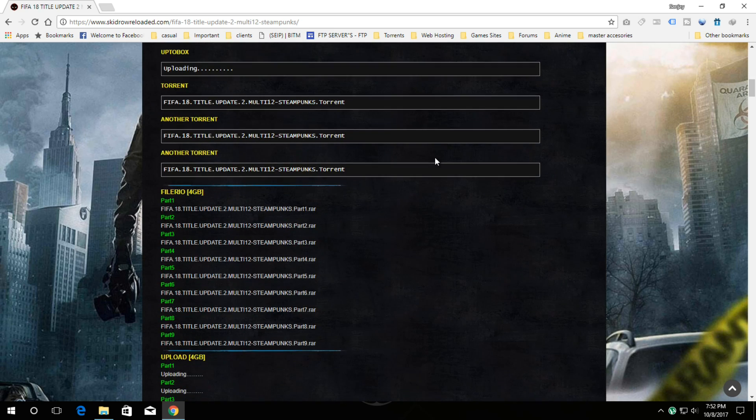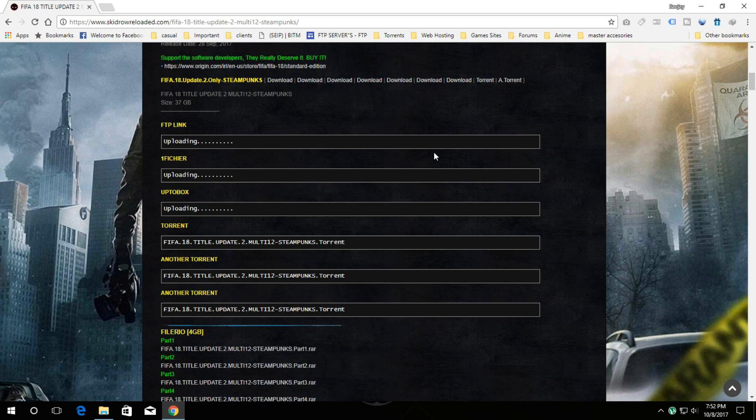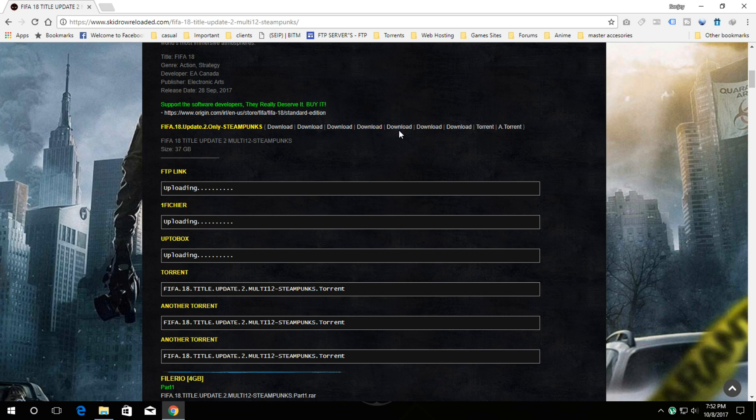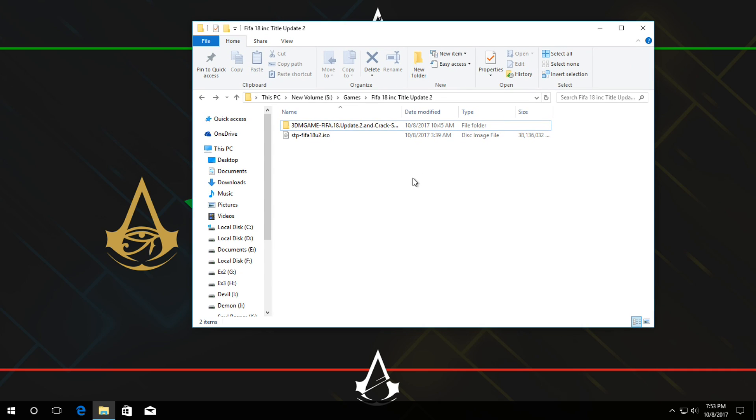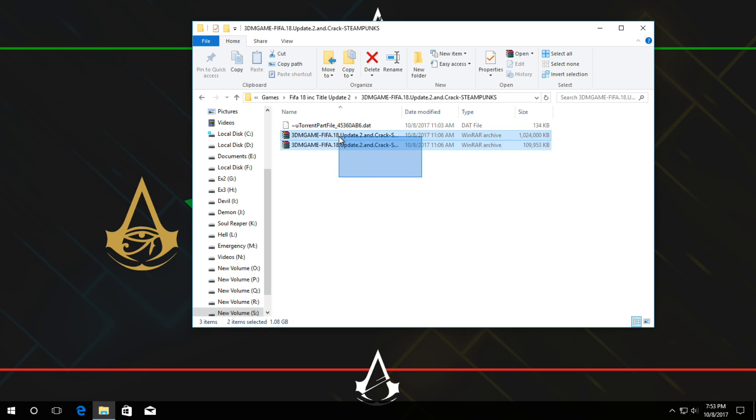You can confirm this is a 36.3 gigabyte game. If you have an older version — either the 41 gigabyte or the 30 gigabyte version — you can use the update 2 file. You just need to extract those files and apply the newest crack. I downloaded the update file and the game file from a 3DM game source, which Steampunks used before cracking. You can download from the torrent link as shown.